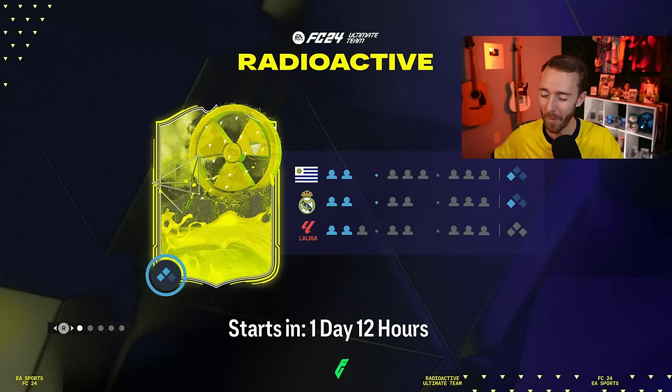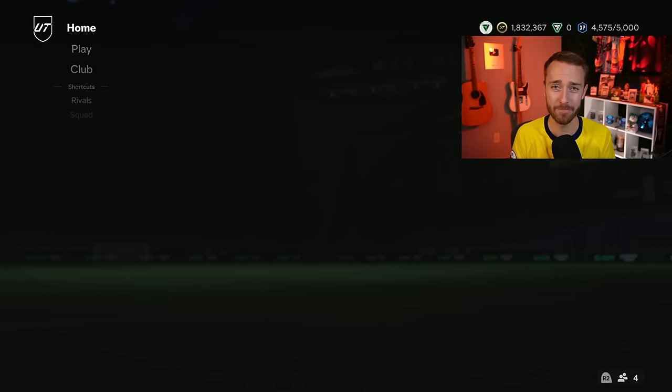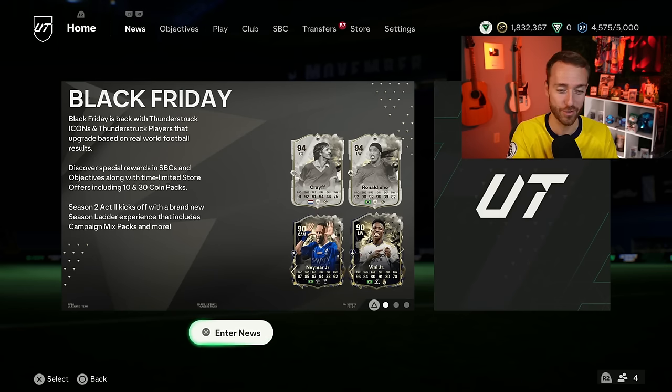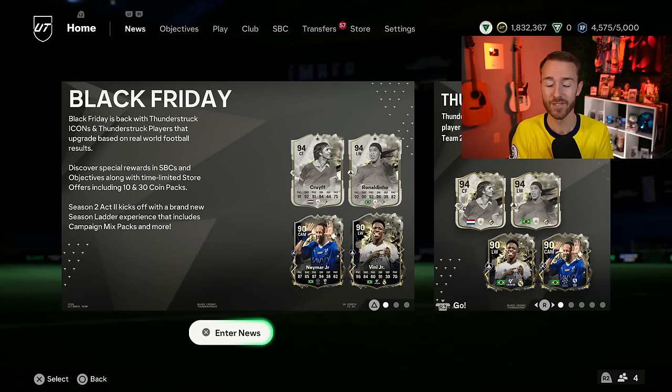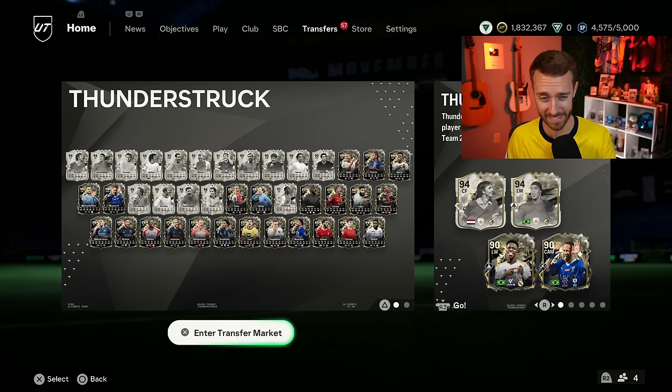Hey guys, it's Nate aka The Foot Accountant. Welcome back to the channel. Are there cards that you want to use in your Ultimate Team that you just can't because they don't get good links to other leagues and other nations? Well, EA sounds like they're going to fix that problem this weekend with the new radioactive promo coming out on FC24. We're going to take a look at all the leaks, that loading screen, and explain what this radioactive promo looks like.